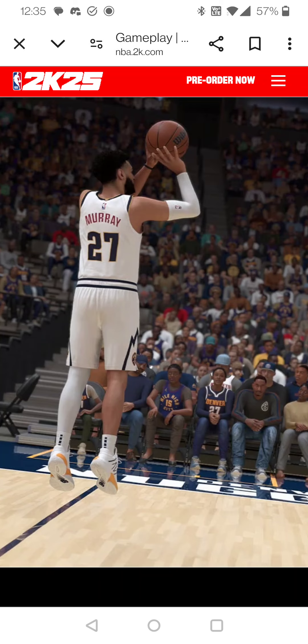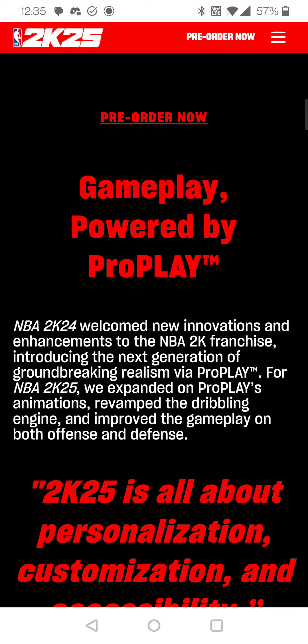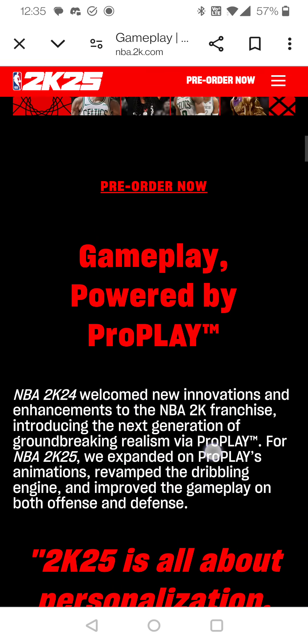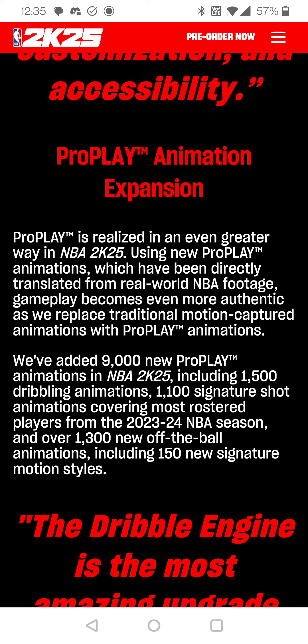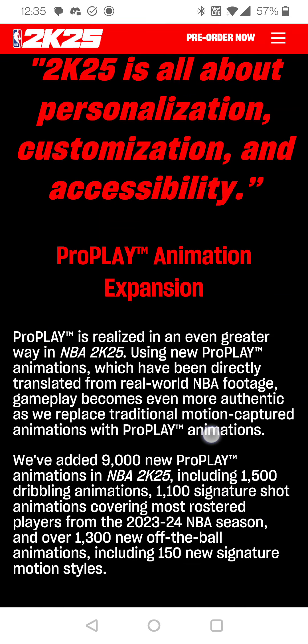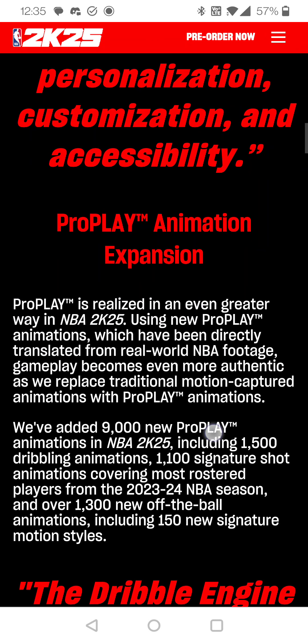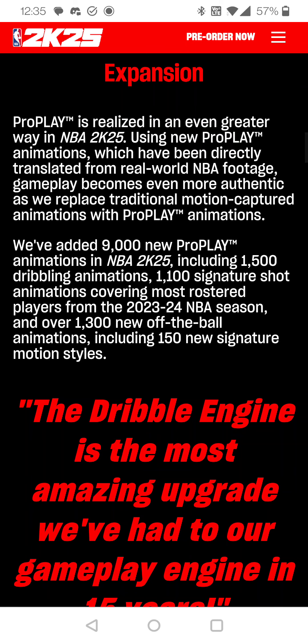Some of the biggest features I really want to talk about — of course the Pro Play animations. We have supposedly 9,000 Pro Play animations, which is great. All these new animations could look a little wonky sometimes last year, that being the first year doing it, so it should be cleaned up and look even better. I think Pro Play is gonna be a great feature long term for 2K because it just makes the game look more realistic — jump shots, ball handling, dunks, all that, plus a new dribble engine they say.